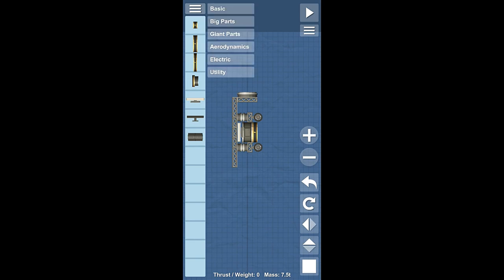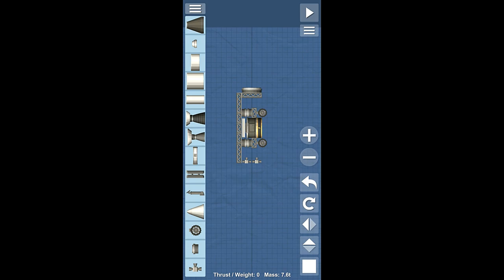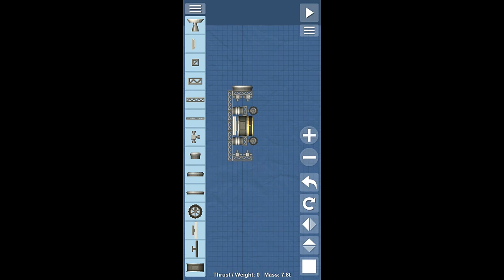Now we can go back to basic and grab a couple of RCS thrusters. Just like that, then we can rotate back to normal. I believe that should be everything we need for our rover. Now we just need to finish the frame — let's go back to utility and grab the final piece of our frame.